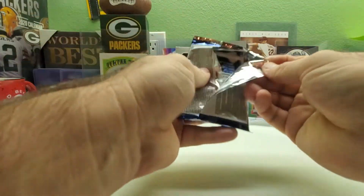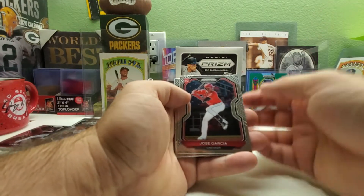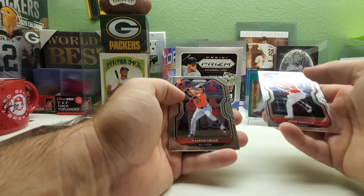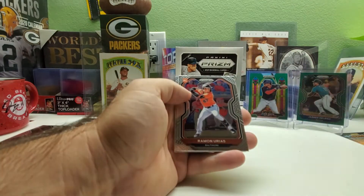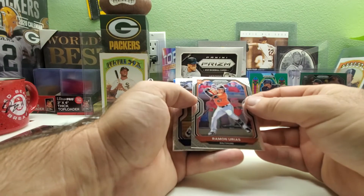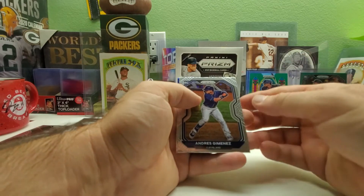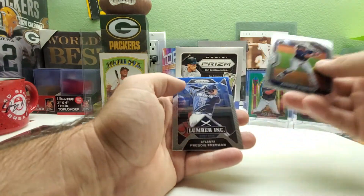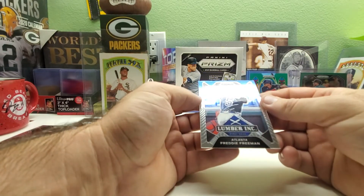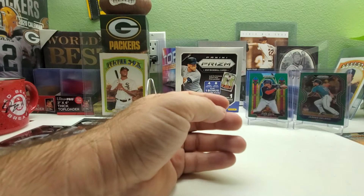Pack six: Jose Garcia — still waiting on the autograph, unless it's in the bonus pack — a rookie of Ramon Urias, a rookie patch of Andres Jimenez, so three rookies in that pack, and then a Lumber Inc insert of Antonio Freeman. Nice looking cards.